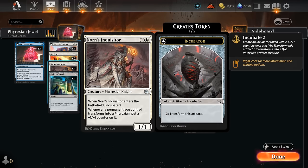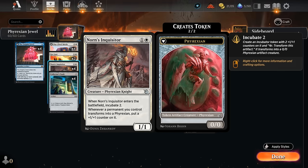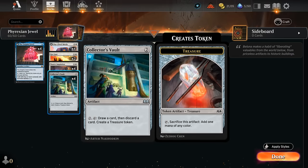On turn two we could play Norn's Inquisitor, a 1/1 that lets us incubate two, and then we can use the Enigma Jewel to pay the two mana to transform our incubator into a 3/3, thanks to the extra +1 counter we get from Inquisitor transforming our Phyrexians. We could also play a turn two Collector's Vault after a turn one Jewel, and with the extra mana we get to activate the Vault right away, drawing a card and discarding while creating a treasure token.